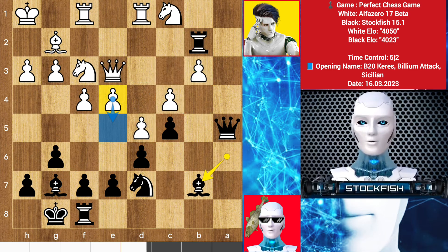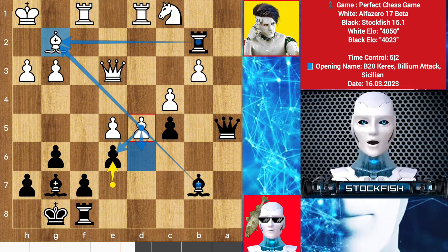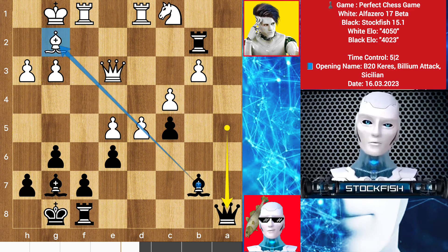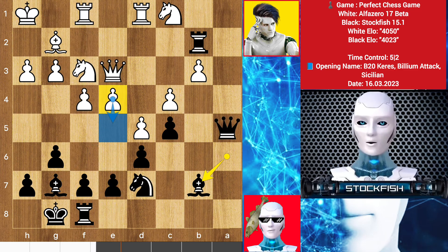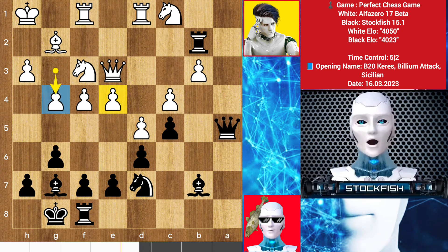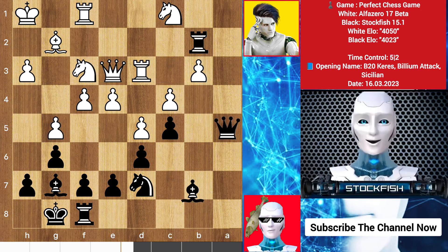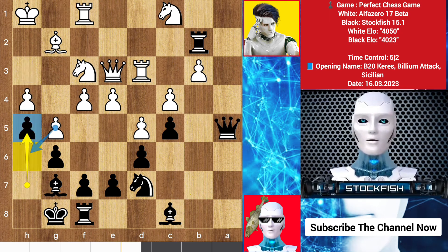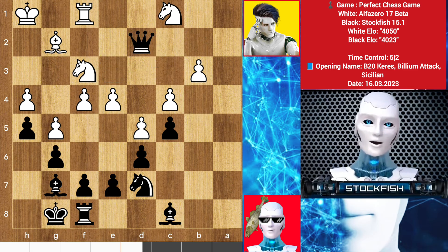If you wonder why alpha doesn't just push his e-pawn — things are not simple. If e5 happens, then takes, knight takes, takes and takes, e3 — the pawn cannot move or take because of the bishop and rook lineup. After king slides, queen a2 adds pressure, rook here, takes and takes — you would lose the e-pawn and the position would be bad. Back to the position: we have g4, now he is threatening to play e5. Queen c3, rook up, queen back, alpha played g5, bishop back, h4, h5. You shouldn't play the en passant move because you will lose the pawn — don't just look for en passant, look for the best moves. Rook here, takes, takes, queen takes, knight takes — we have a big exchange.